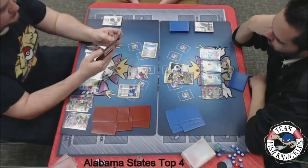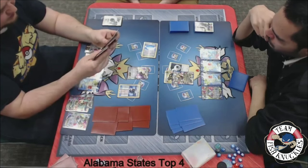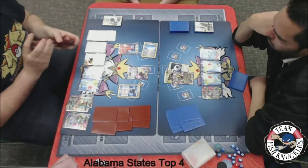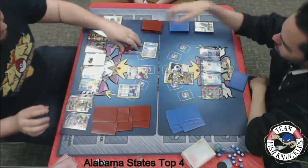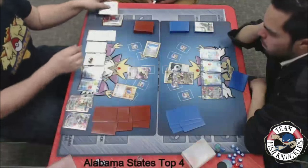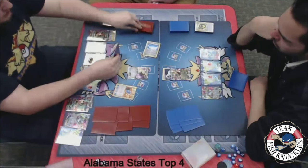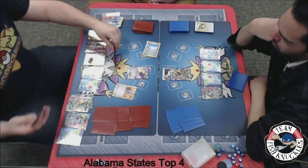We'll see a Battle Compressor from Blake going to discard three cards out of his deck. Looks like a Seismitoad. I do like the Seismitoad being discarded — if Blake gets lucky, he can Seismitoad discard a Double Dragon Energy with the VS Seeker and maybe make it where Jose can't attack. So VS Seeker first, Seismitoad, discard a Double Dragon. We'll probably see a Shaymin coming down as well, drawn up to six new cards. Blake's bench is now full — he cannot put down any more Pokemon, eight on the field with Skyfield out.